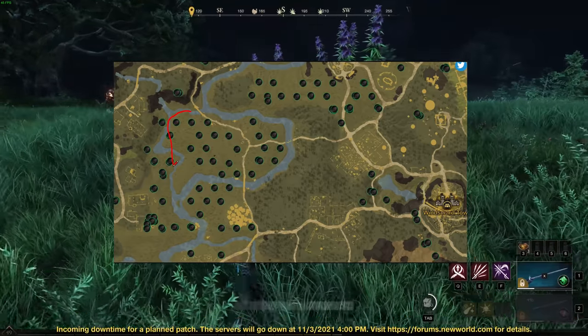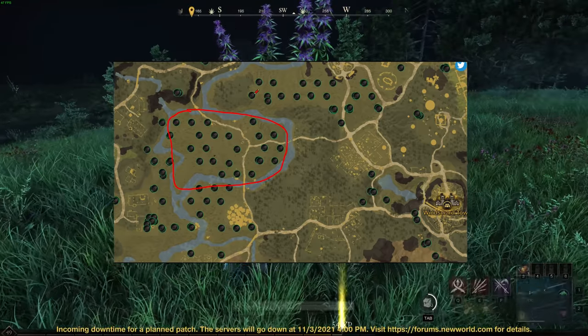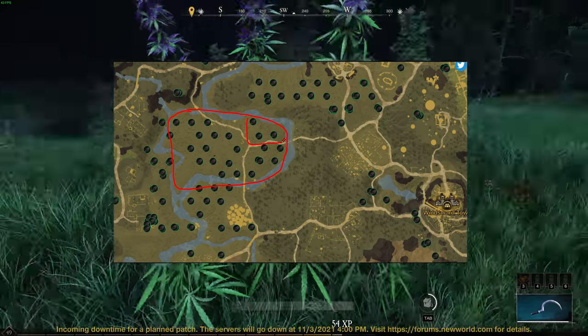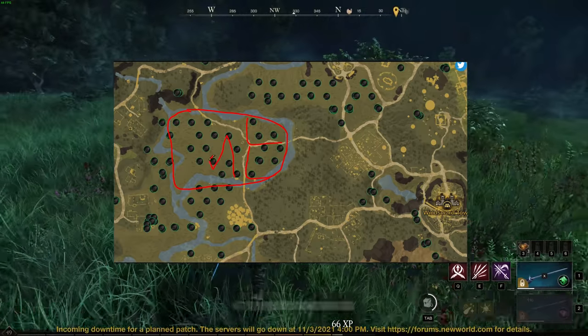I don't worry about the ones over here because I'm just trying to get the big bulk of it. Then once you've done those, you want to come and clear this entire area. There's no specific way to do this — what I usually do is come do this area first, then this area, and then work my way across like this.